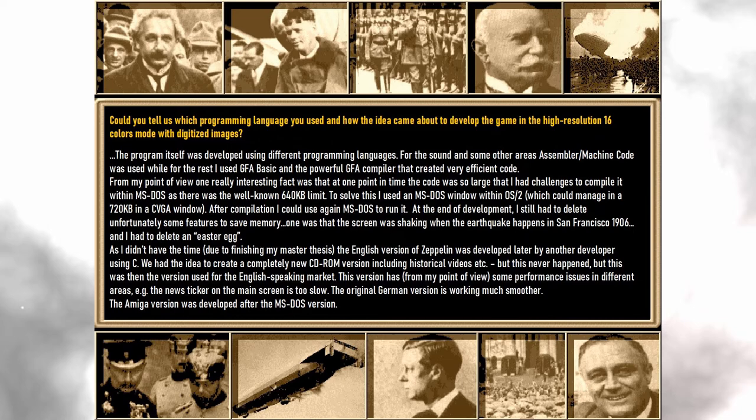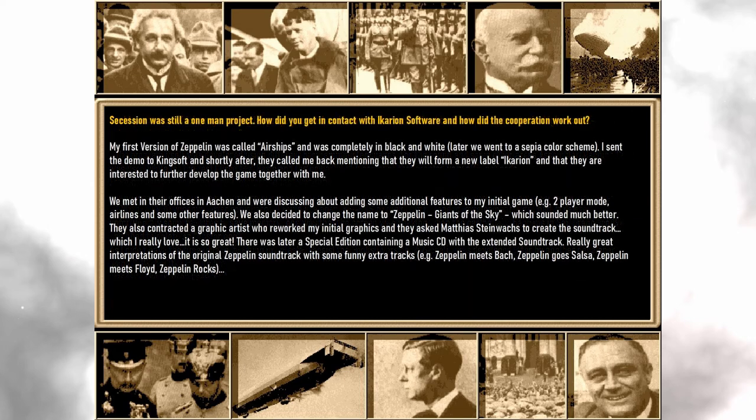Secession was still a one-man project. How did you get in contact with Ikarion software and how did the cooperation work out? My first version of Zeppelin was called Airships and was completely in black and white. Later we went to a sepia color scheme. I sent the demo to Kingsoft and shortly after they called me back, mentioning that they would form a new label, Ikarion, and that they were interested in further developing the game together with me. We met in their offices in Aachen and discussed adding some additional features to my initial game.